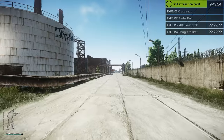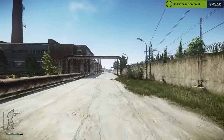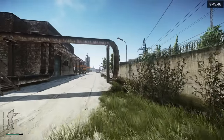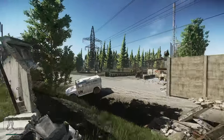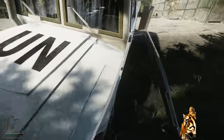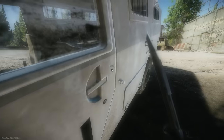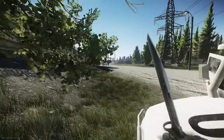I spawned in on customs with just a knife. I was trying to do the Tiger Safari quest where you have to use the markers to mark the cars for Peacekeeper. He wants these cars marked — they're called tigers. But the problem was I forgot my markers. I was struggling to figure out why it wasn't working, but I guess I just forgot them.